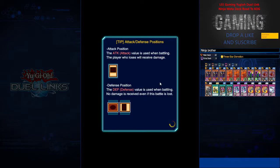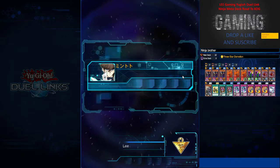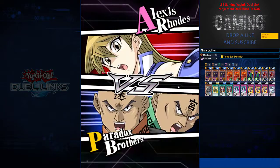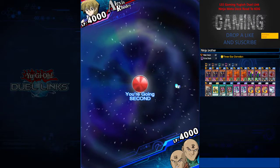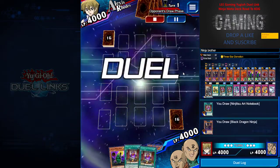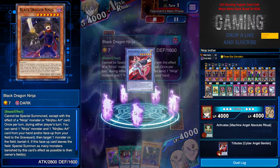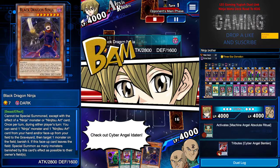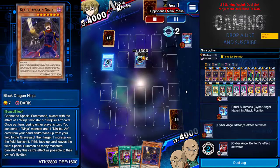The first replay I'm going to show you is one where I misplayed a lot. It's against a Cyber Angel deck — I think I did well overall but my concentration slipped a bit at the end, and I still managed to get the win. I open with Red Ninja, which is good against Cyber Angel because Red Ninja is pretty good at canceling out their effects, as I'll show you.